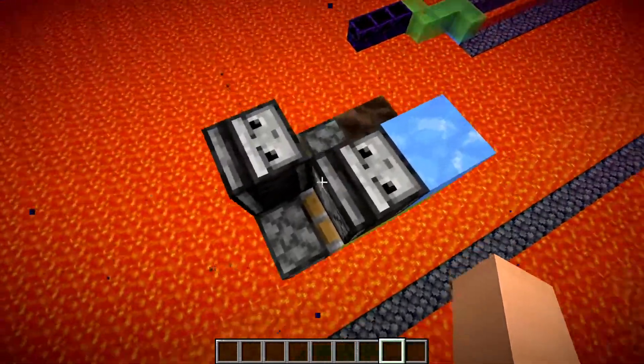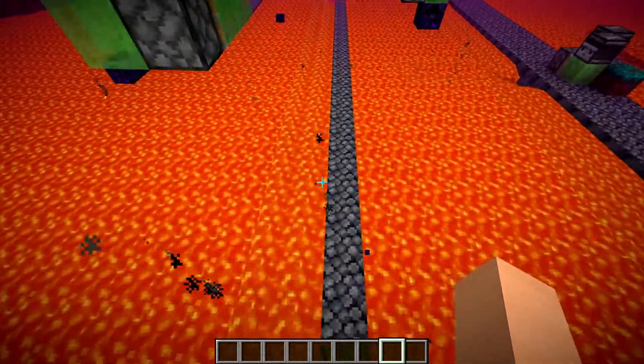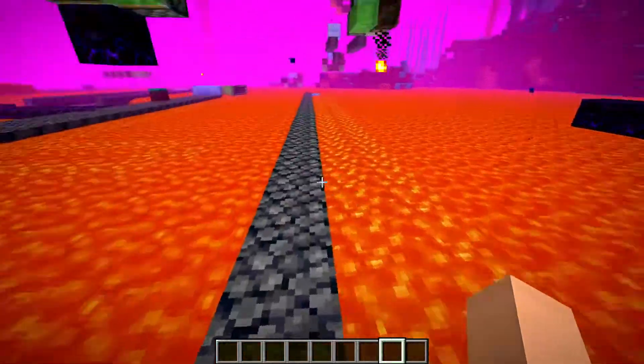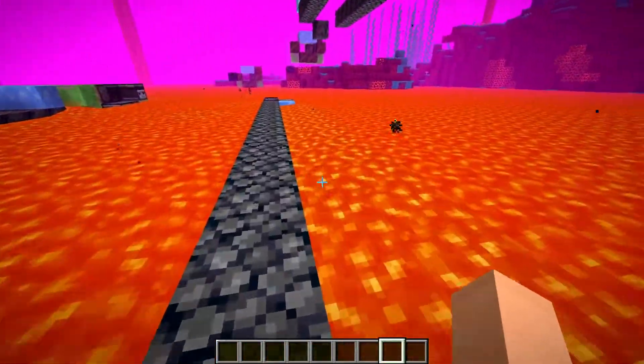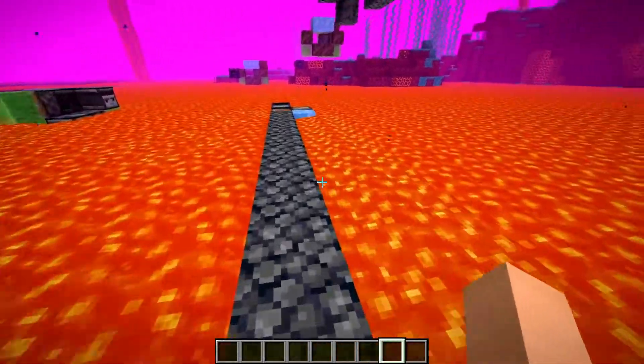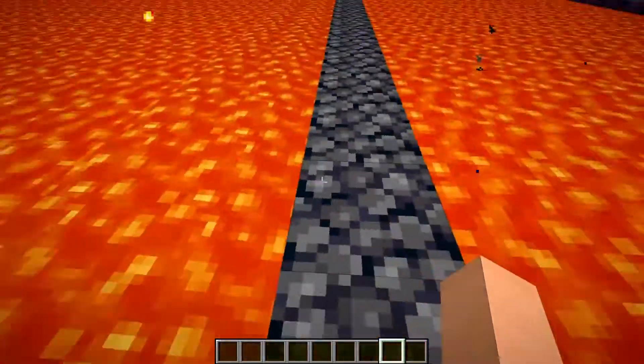This entire flying machine is only nine blocks in total, and the bridge it'll build for you is a one-wide basalt bridge. One thing to point out that makes this thing not perfect is that it actually destroys the lava sources next to it, which causes some weird flowing lava. It's nothing that really affects the bridge, but it's just something to point out.